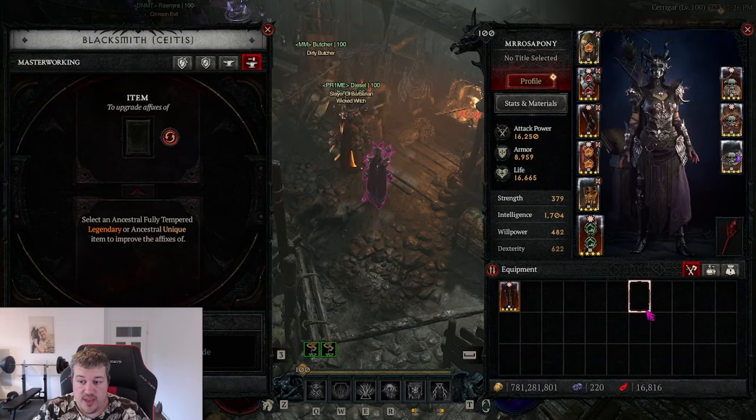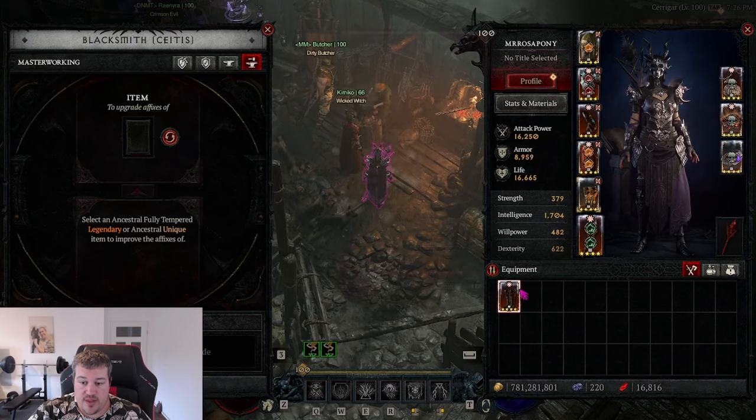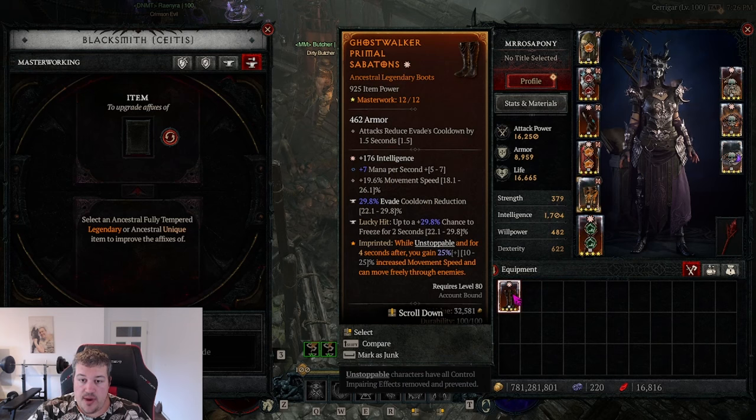Welcome guys to another upgrade video. As mentioned in the previous video, we will upgrade my boots here that have the best add-on with attacks reduced evade cooldown, which is essential for the build I'm using in the gauntlet. We are having two max temper rolls and the crater affects all intelligence, so basically everything you can ask for.